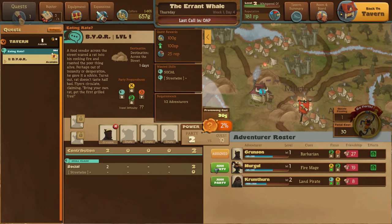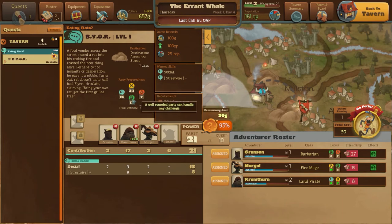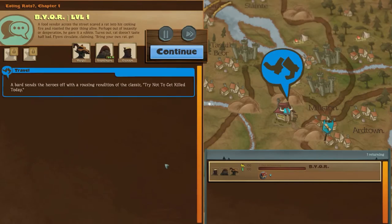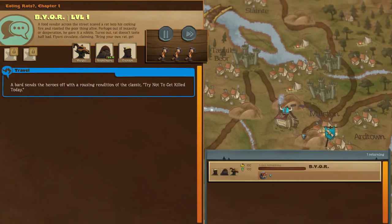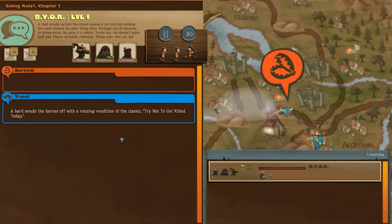Let's add these people to the party. So it looks like we are pretty strong at the talking and the thinking. Very strong at fighting. Not so good at survival, but I don't think that's going to be a problem. This is a talking mostly kind of quest, so if we'd taken a diplomat it would be a touch better, but they reckon 95% chance of success. So let's go help this poor merchant being harassed for selling rats. Nothing wrong with a few rats - they're delicious.